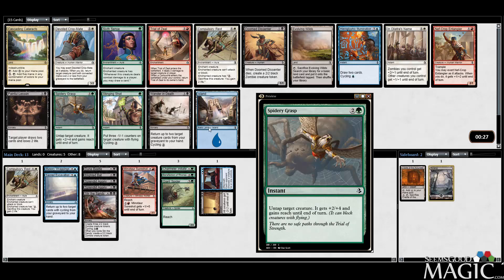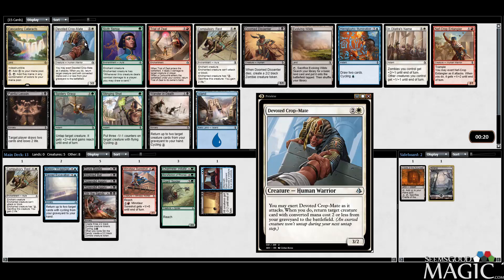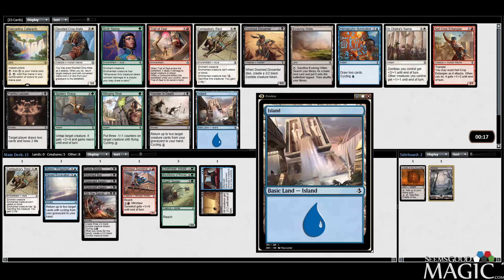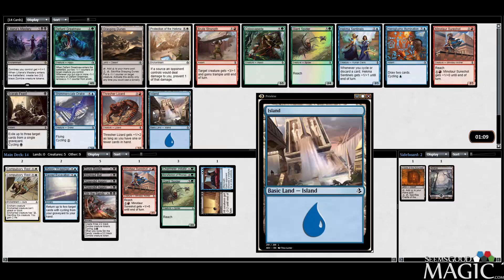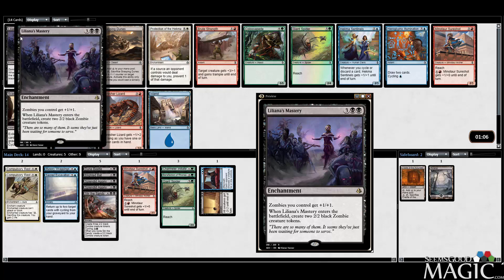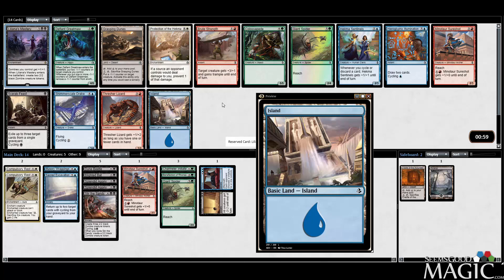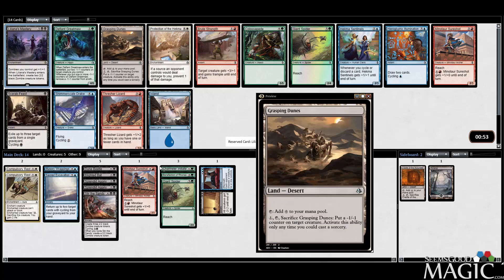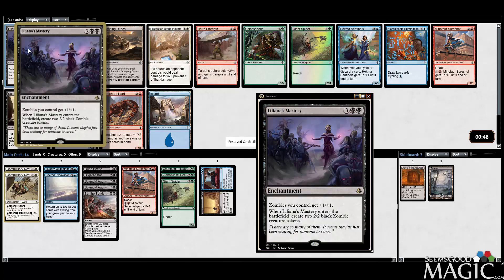There's not really a green card I want to pick up as a first pick here. The Devoted Crop-Mate is fine but I don't know if this is a deck for it. So maybe I just take the Compulsory Rest because it's cheap removal and fine on the splash. Then Liliana's Mastery — yeah, this card is sweet. Mastery into Stir the Sands. Maybe we are black-white. Could just be black and figure out the rest from there. We'll figure it out. I think we're for sure black now — getting the Mastery is amazing. That card's good; this is the first time I've gotten to play with it.